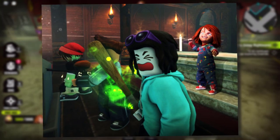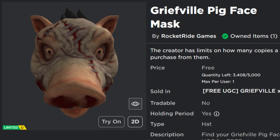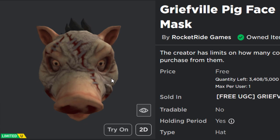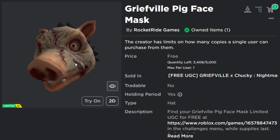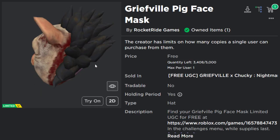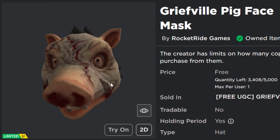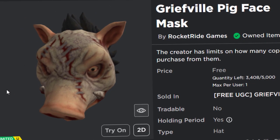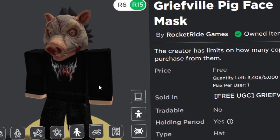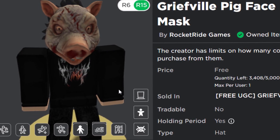I think it's called Griefville. They had a Chucky event fairly recently. In today's video, we are getting the Griefville Pig Face Mask. Looks kind of horrific, also kind of funny. Would be really good for a Halloween costume. It's a free limited which is really easy to get, but even though it's pretty easy, the stock is going very slowly. I think this thing's been available for nearly an entire day and there's still like 3,400 left. So I'm going to show you guys how to get this super quickly. This is what it looks like on my avatar — it kind of reminds me of the pig from the Saw movies. It's more of their own custom thing, but honestly I think it's pretty cool.